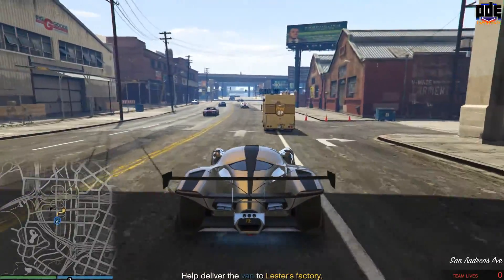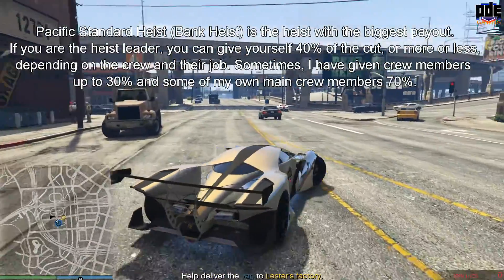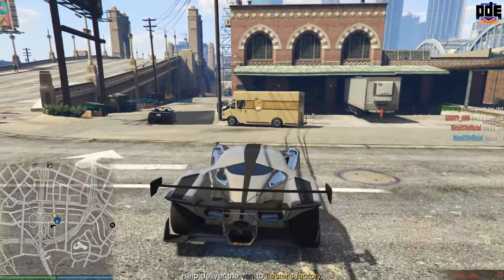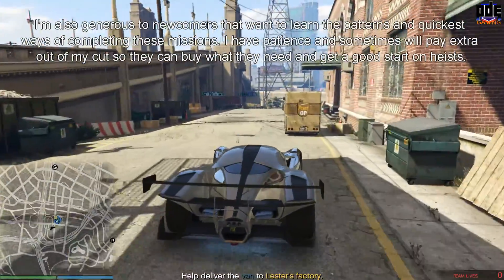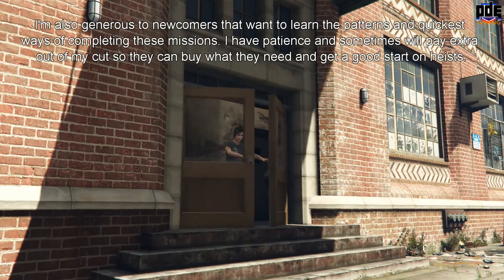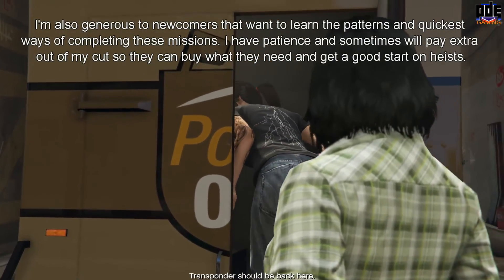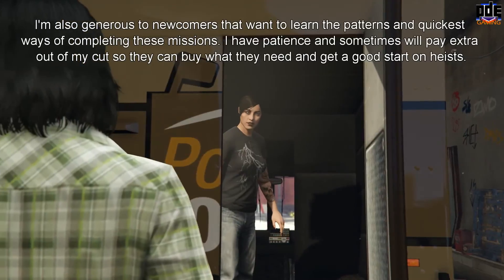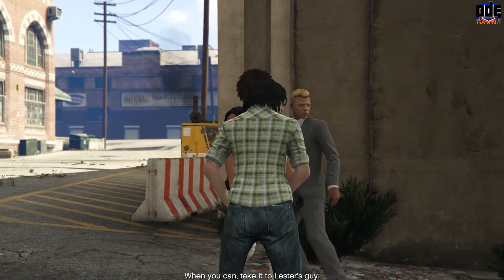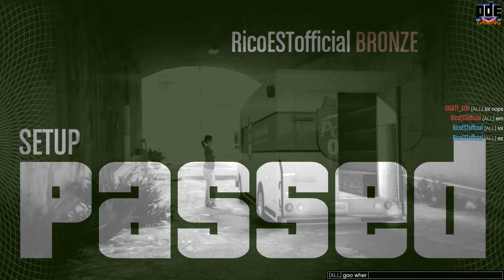That is the first mission: Vans. Remember, the Pacific Standard Heist is the heist you want for the most money in GTA Online. You can stack anywhere from a few hundred thousand to a few million — it all depends on how and when you play. During double XP and double cash events you can earn over a million in one playthrough, somewhere around 1.5 million. This is PD Elite Gaming — make sure to hit that thumbs up, like and subscribe, it's very appreciated, and we'll see you on the next one.